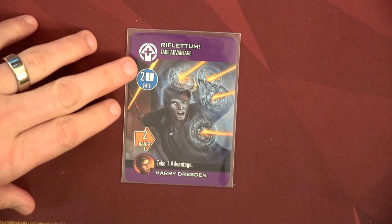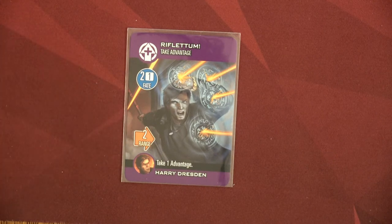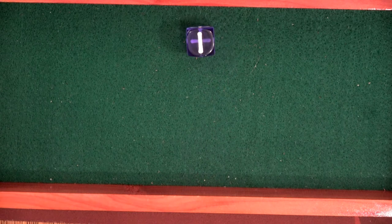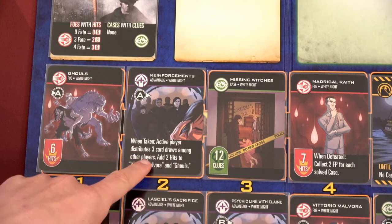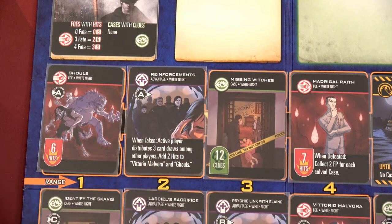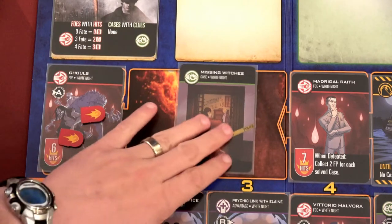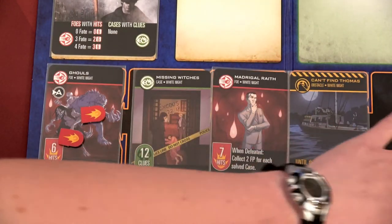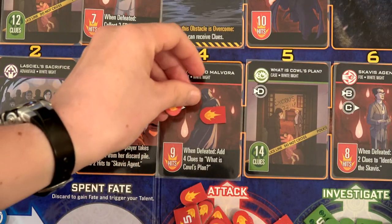We're going to start off with Harry. Harry's going to use Reflectium to take an advantage card — it's going to cost two plus or minus one fate points, range of two, and we roll a die. That means it's only one fate point to use this. We'll move this over by one and grab reinforcements. Active player distributes three card draws among other players and adds two hits to Victoria Malvora and the ghouls. We also moved up our obstacle — now it's at range four.